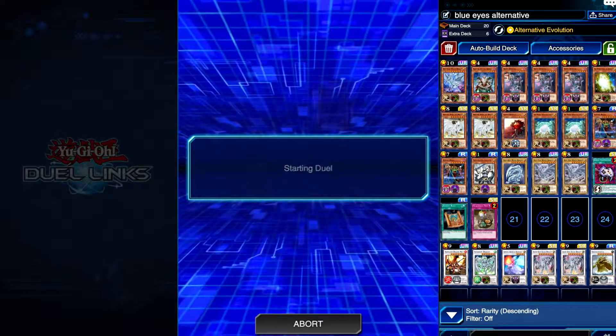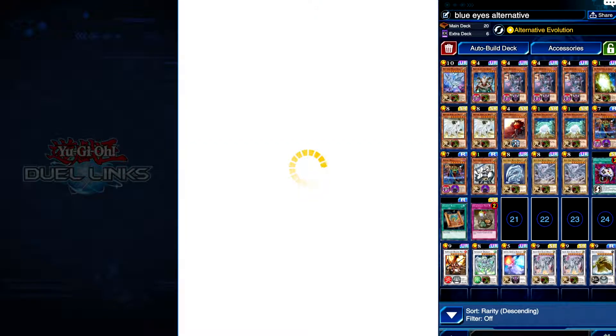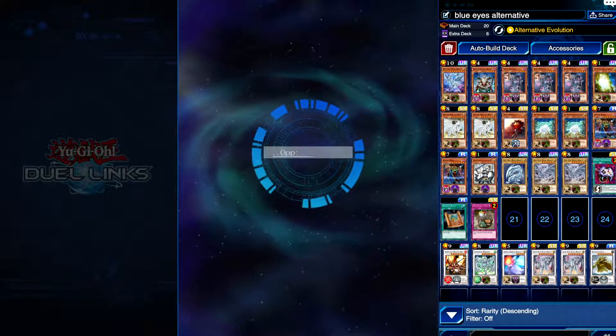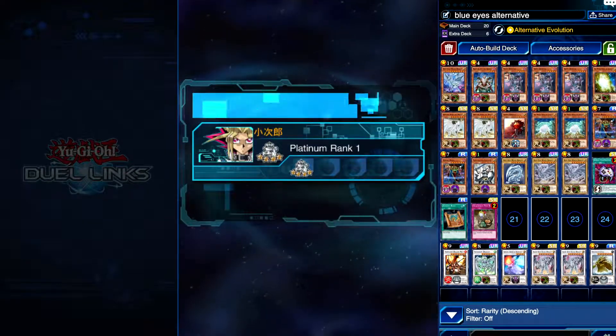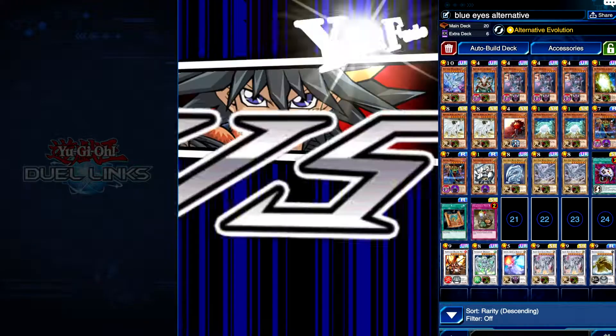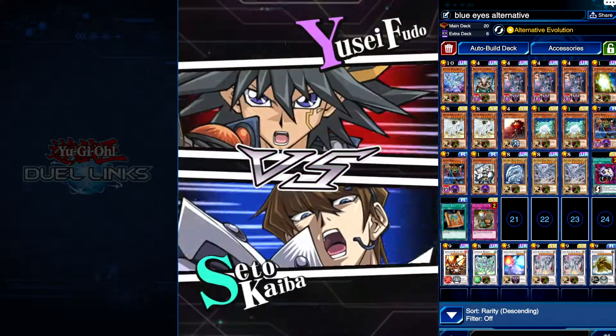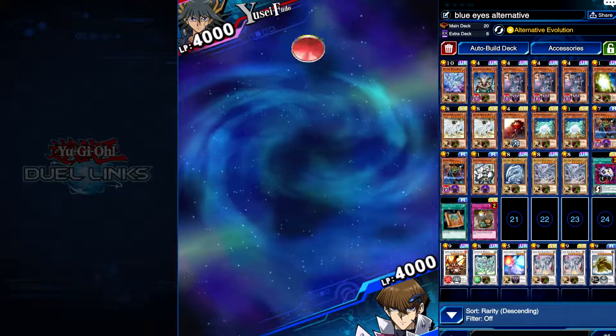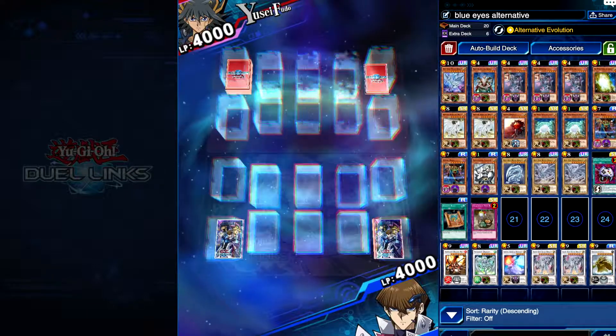Alright boys, we're going to go ahead and jump in with the first duel. Let's see if we can notch one here and see if we can use our new Blue Eyes Alternative White Dragon. It'll be kind of interesting. I'm really excited — what will happen? We're going second, which is good for us.